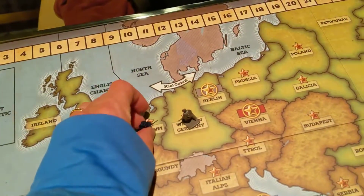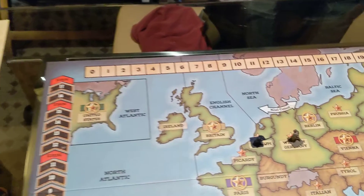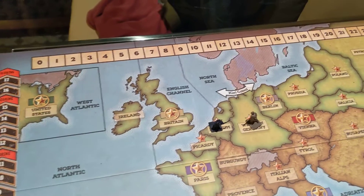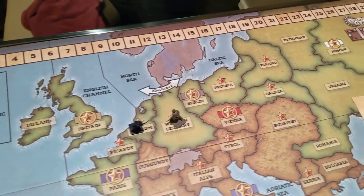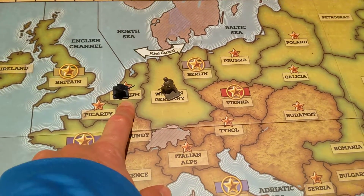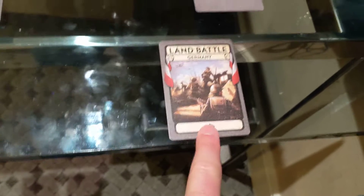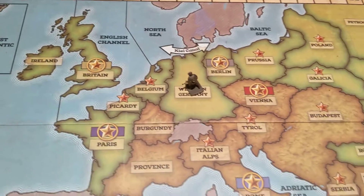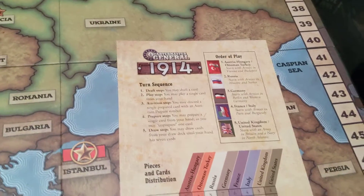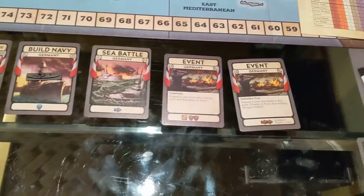Say the next turn France had an army here, and Germany played a land battle card to initiate a land battle — you can't initiate one without playing that card, though some events allow it. France could defend itself by using a prepared card with a shield symbol, like the shield on the bottom of the build army card. If they played that, Germany would have to play a sustained battle in response to counteract the defense and allow the army to be eliminated. In the draw step, you draw enough cards to get back to seven.